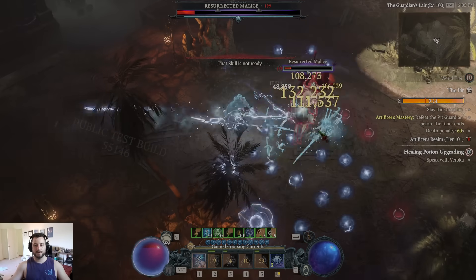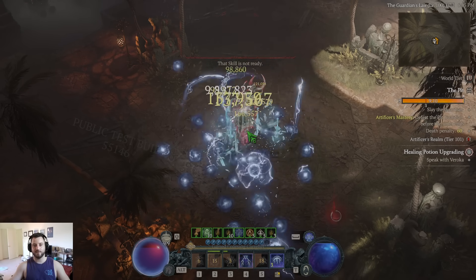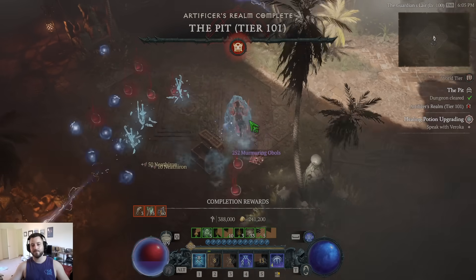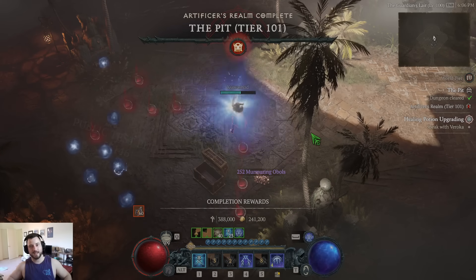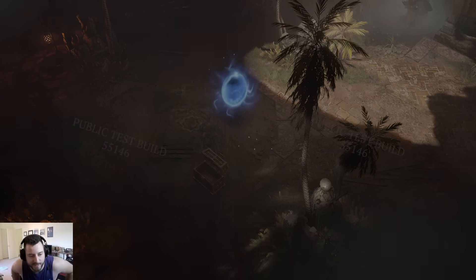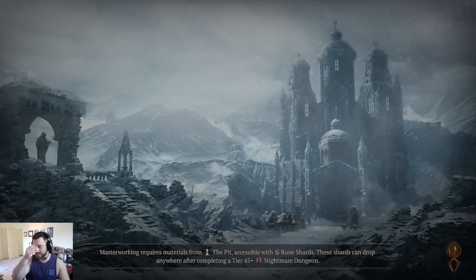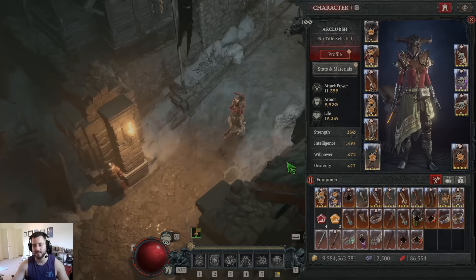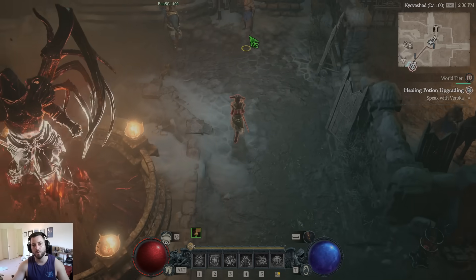Just doing really good damage. Definitely having some survivability issues, but that's fine. Let's take it into Kyovashad — let's test it on the dummy, zoom in, and see what kind of damage it's doing. This is probably the strongest option unless they gigabuff the Chain Lightning Axial Pants, because that has a value of like 22,000 — I just don't think it's high enough. You're not rewarded for speccing into the mana regen game.